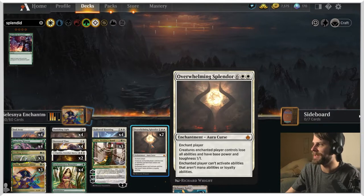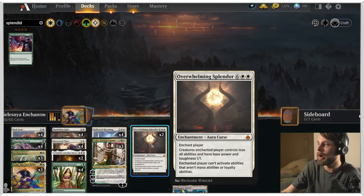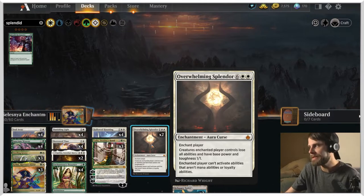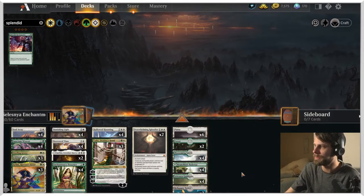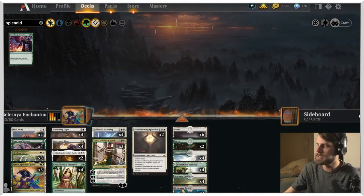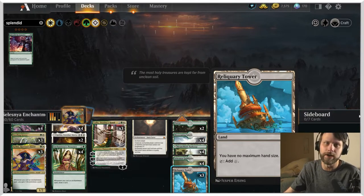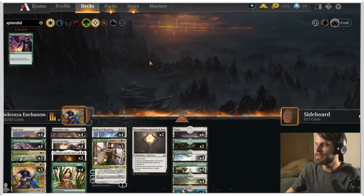Overwhelming Splendor is such a funny card to add — it enchants a player, and that player's creatures lose all abilities and have base power/toughness 1/1. The enchanted player can't activate abilities that aren't mana abilities or loyalty abilities, so they can still use planeswalkers, but it shuts down a lot of creatures. One interesting tech piece: Reliquary Tower — we hope to draw quite a bit, and it lets us keep cards in hand without discarding. We're sending this through three games; Ender Seas currently has three wins to match.